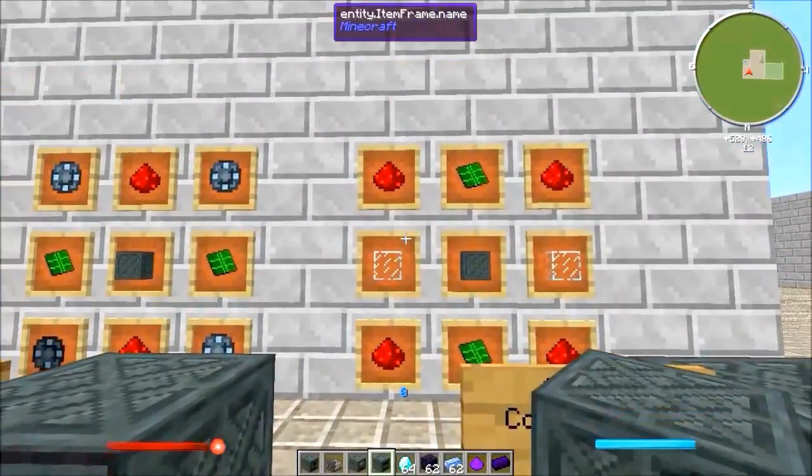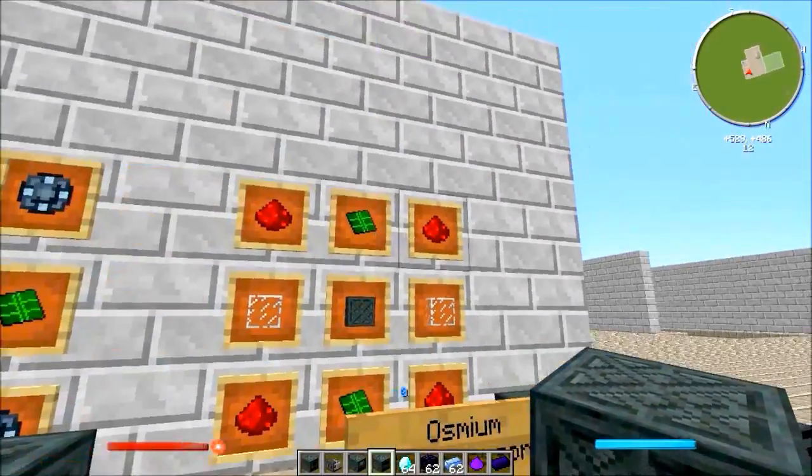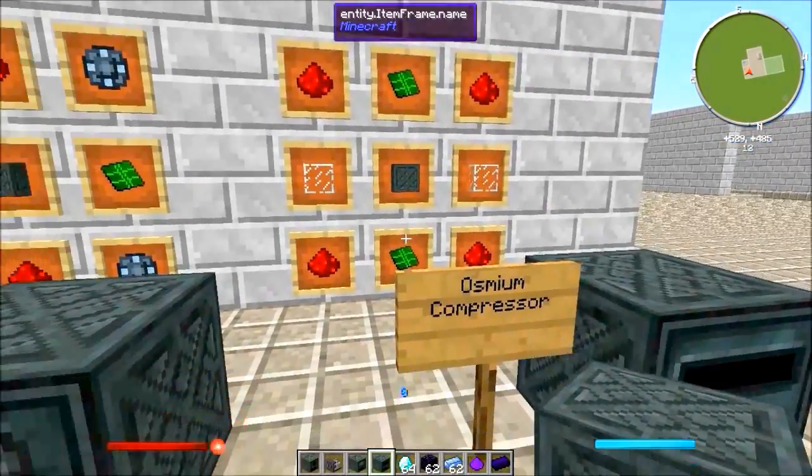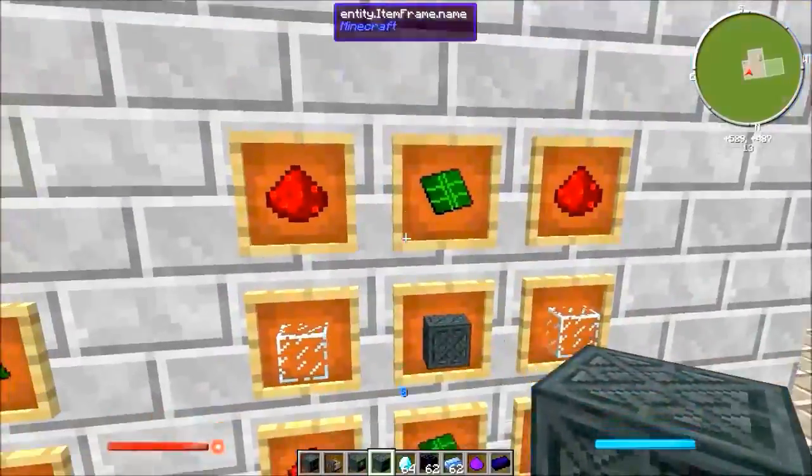For the osmium compressor you're going to require four redstone, two glass, one steel, and two control circuits.